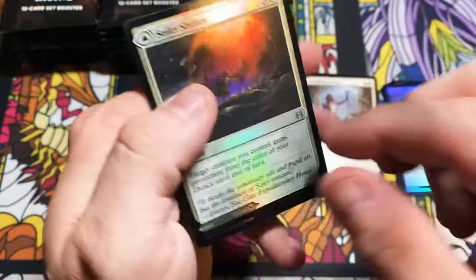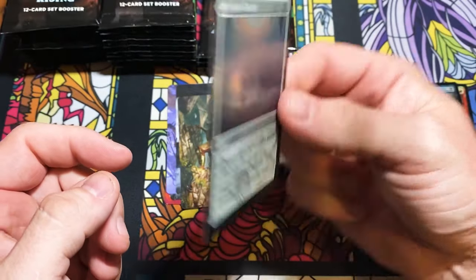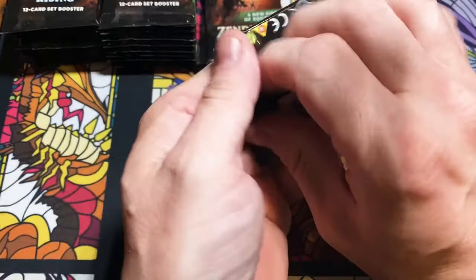A foil double-sided flip card — hold on, time out! We went backwards. That being a flip foil card really threw me off. Luminarch Aspirant with a Surgeon's Shelter — this foil is on both sides, so if this foil was to curl, which way would it curl? You tell me.